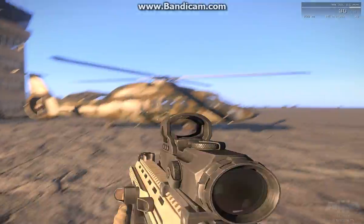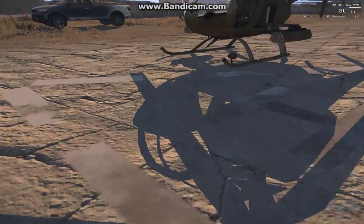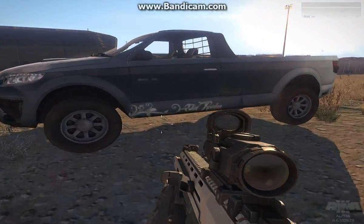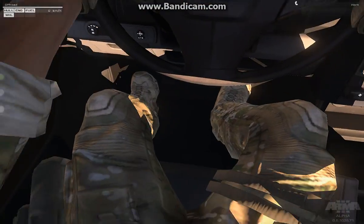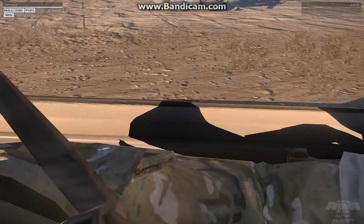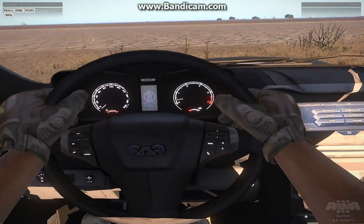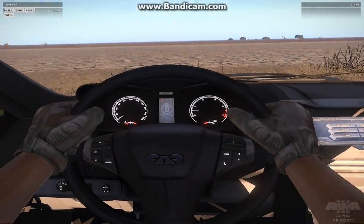We'll jump in the truck. The sounds are really, really good as well. Here's a nice truck — somebody put their call sign on there. Check out this interior — this is like a 2030-type truck. Check out the dials; this stuff actually works. And look at the gloves — tactical gloves. Pretty awesome.